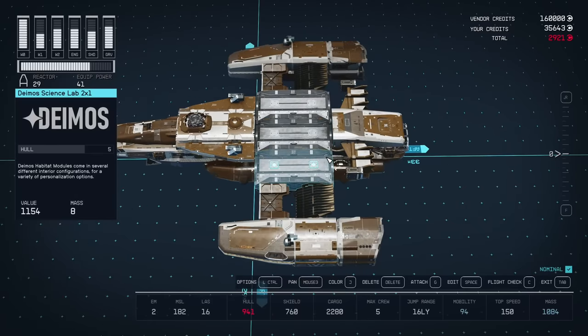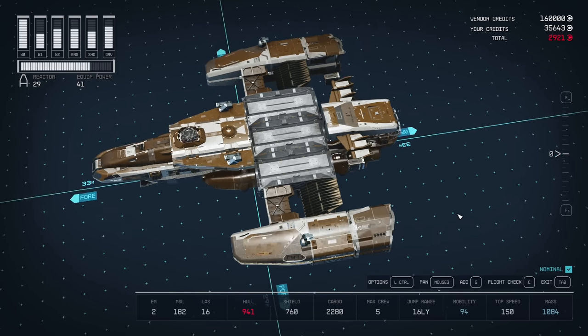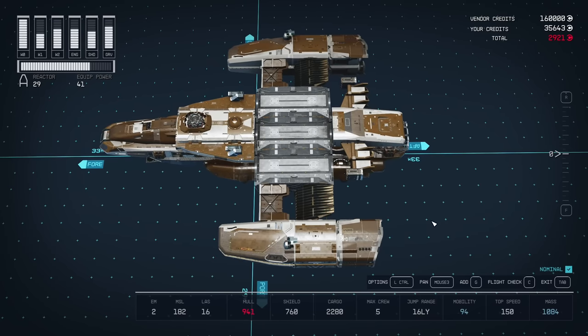If you really care about getting the highest possible mobility, you will either need to reduce cargo capacity or change how the Eagle looks. If you want to keep the nice big Eagle look, the mobility cannot be 100, or you'd need to add even more engines — and that's not worth it. So we're going with slightly lower mobility, but still very good. You'll see it in combat.